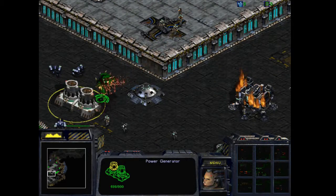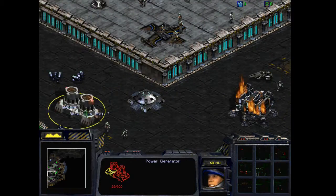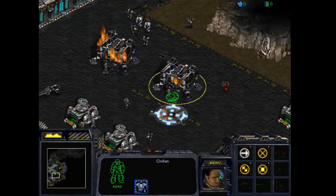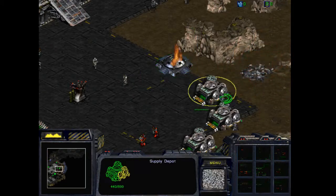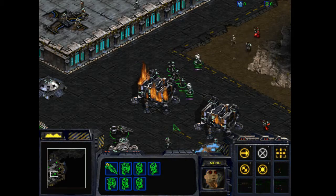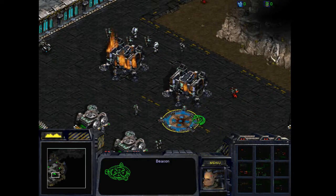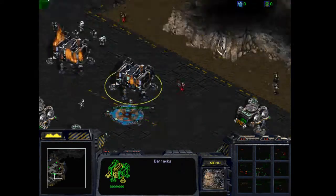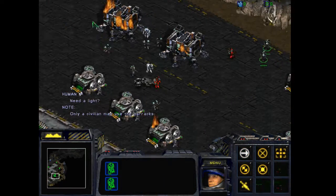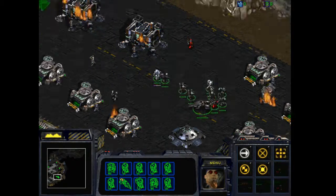It's going to explode — whoa, the power generator! Bring the civilian here. Okay, we're fine for now, just gotta wait. You actually get an extra two marines. Only a civilian may use the barracks — and they really used it.